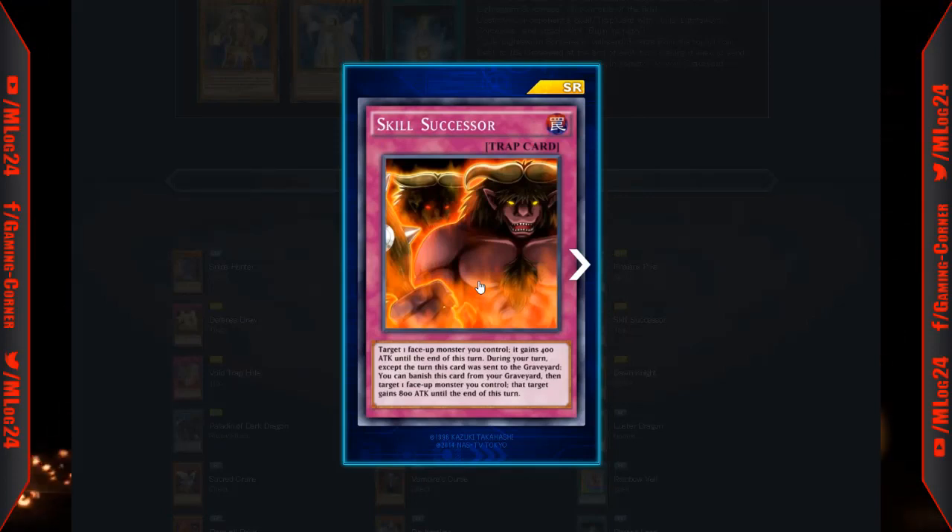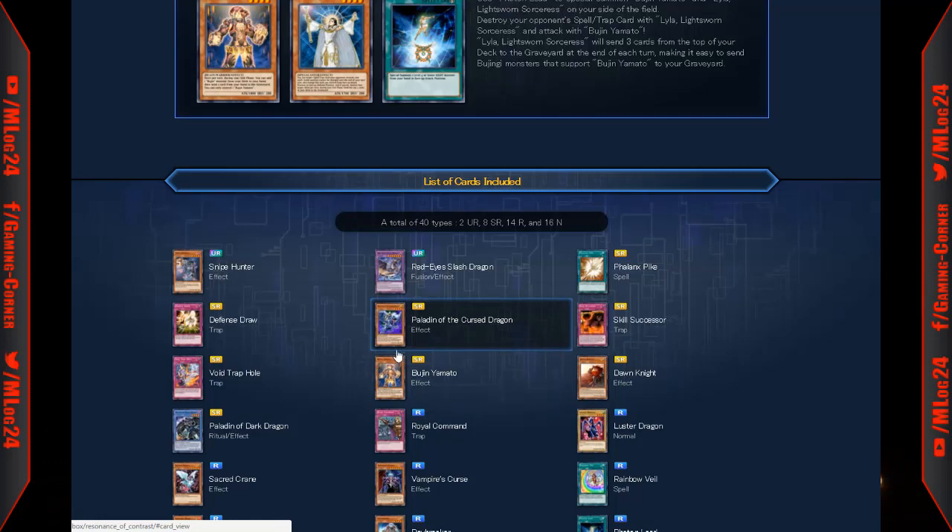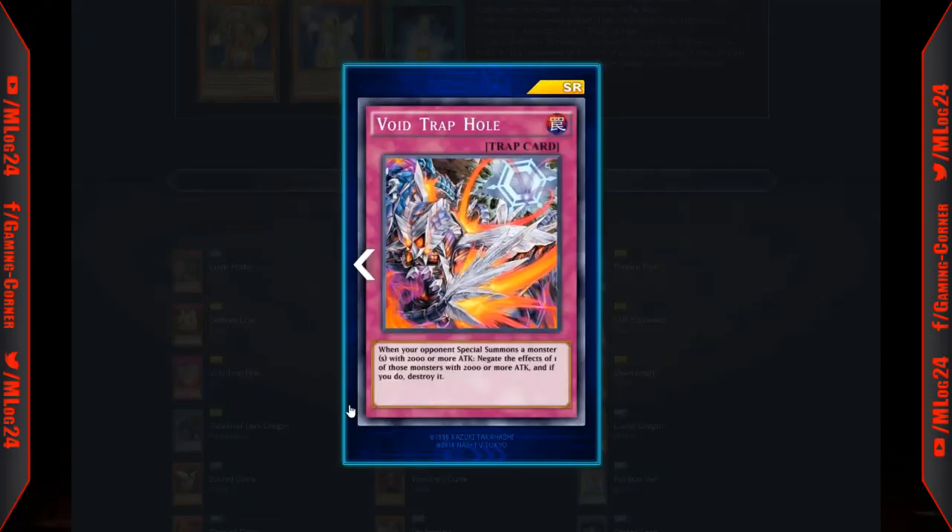Skill Successor: target one face-up monster you control, it gains 400 attack until the end of the turn. During your turn, except the turn this card was sent to the graveyard, you can banish it from your graveyard to give a target 800 attack until end of turn. It's basically a quick play — a Reinforcement of the Army you can use twice. Reinforcement wasn't that useful, so I don't think Skill Successor will be that great either. So far the only good card in this box is Snipe Hunter and maybe Defense Draw for stall decks.